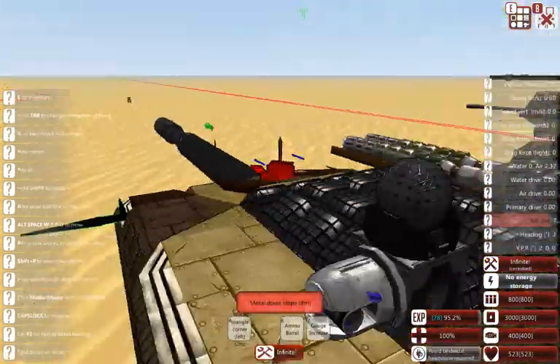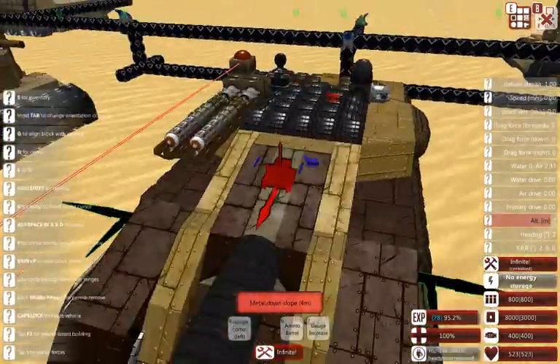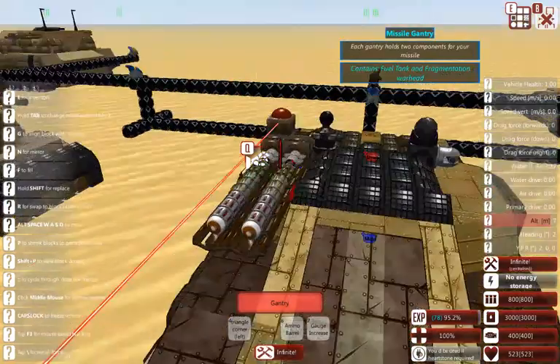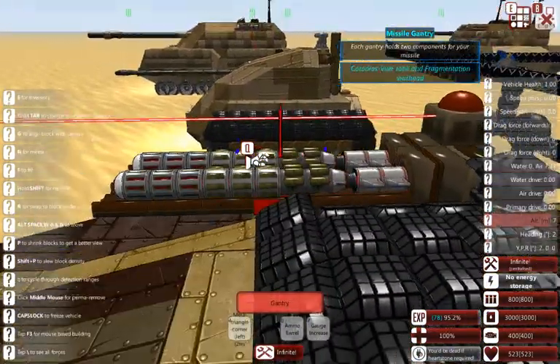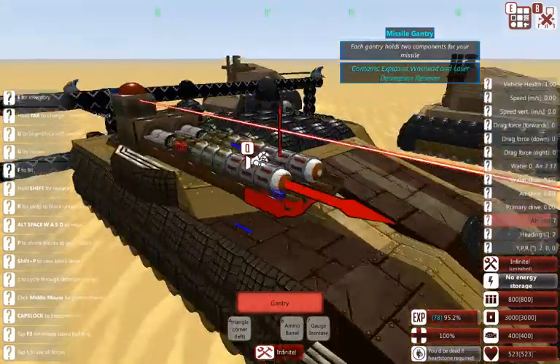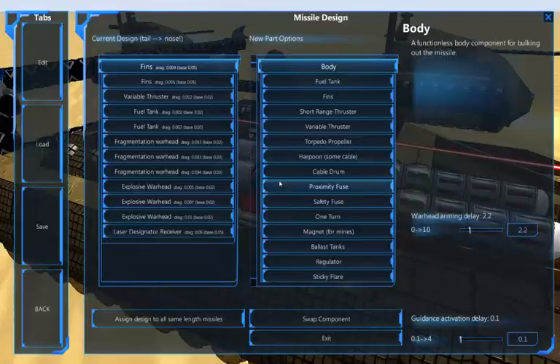Up here we have two missile launchers. These are about average for the length - there's six each. So that's 12 of the 36 allowed gantries just for this tank. Let's take a look at them.